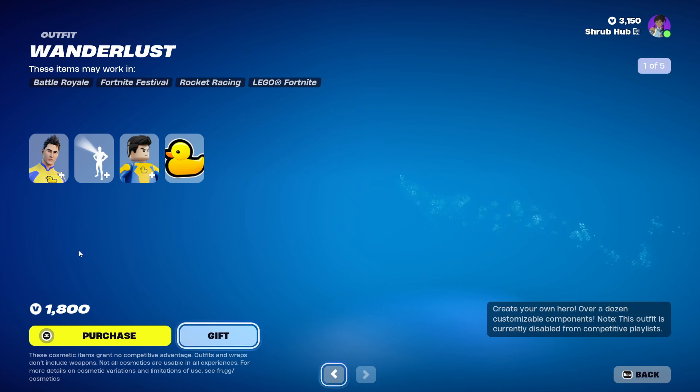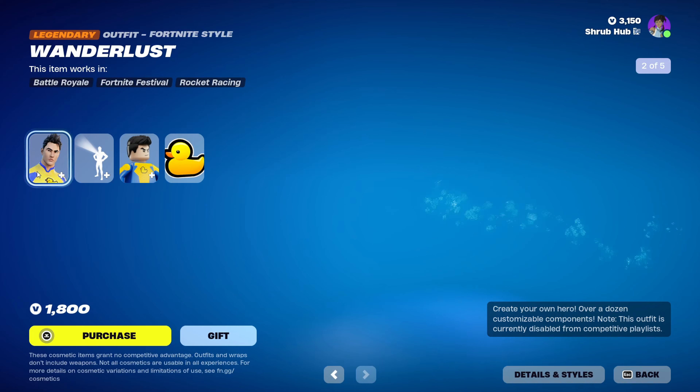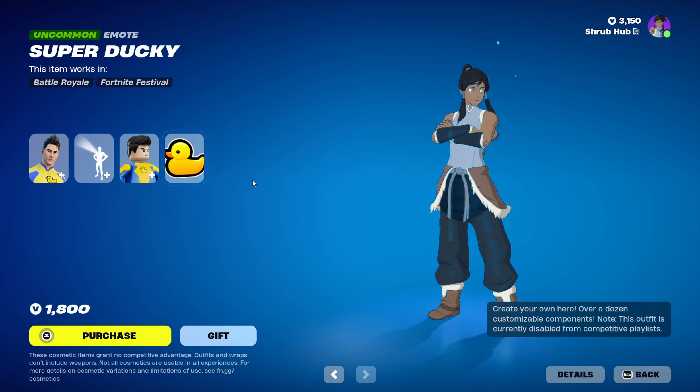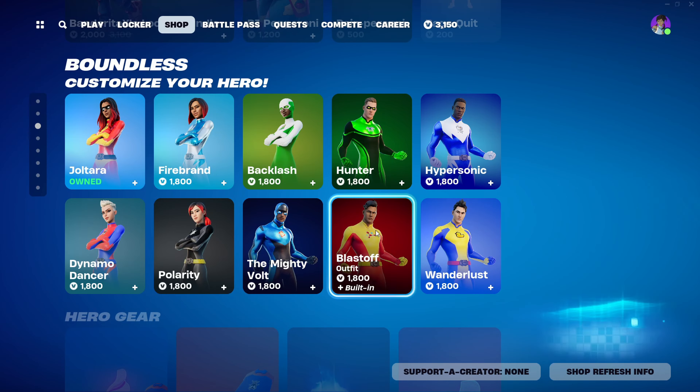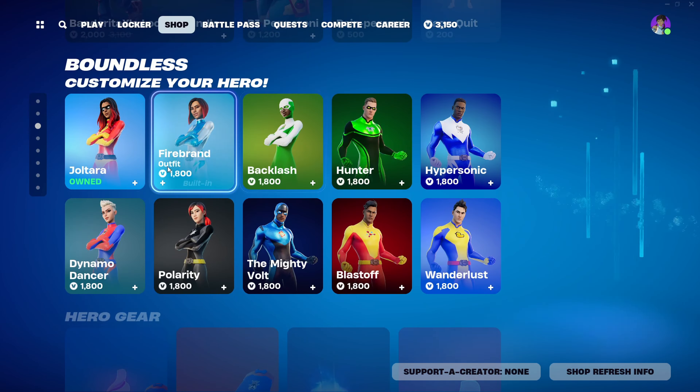The final one is Wanderlust here from chapter 2 — this is his letter style, and he comes with the Super Duckier emoticon. Sadly, they do not come in a bundle, so you can't get multiple for a cheap price.